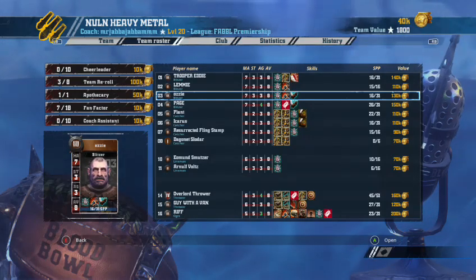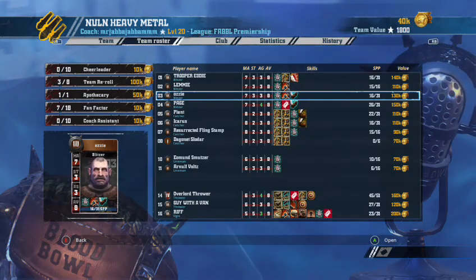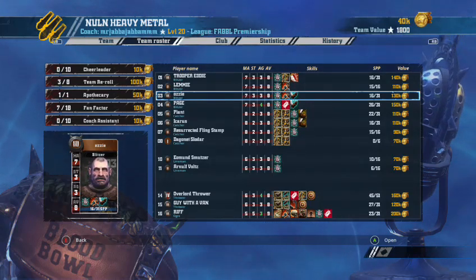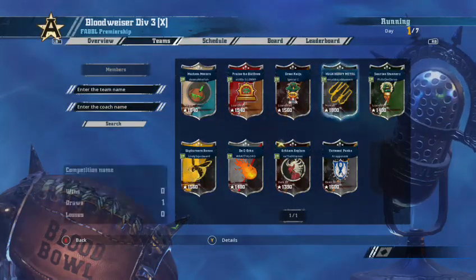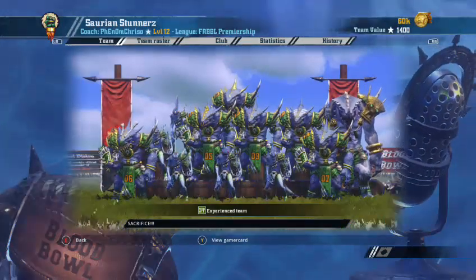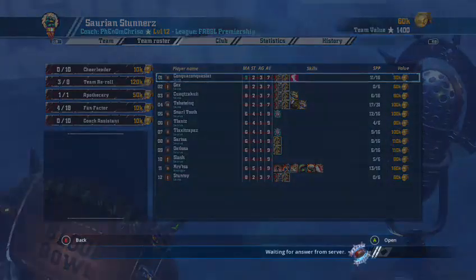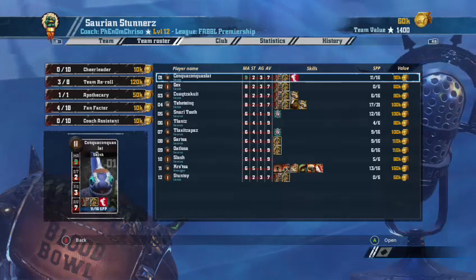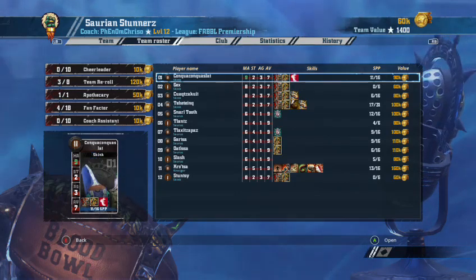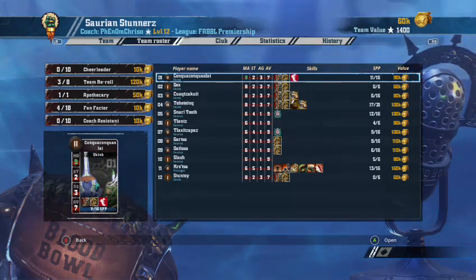Giving the ball to the Agility Three Ogre — on a touchback that could be interesting. You'd be asking for trouble giving a Loner the ball unless it has built-in re-rolls. But it's a good solid team, especially in this division where a lot of teams are around 1400-1500 TV. He's got a good draw against me and should be very happy with how that's gone.